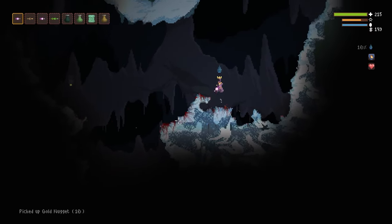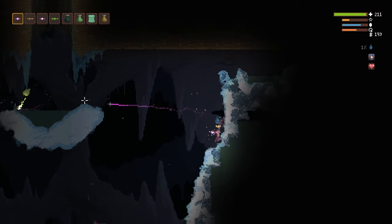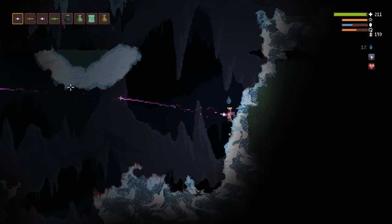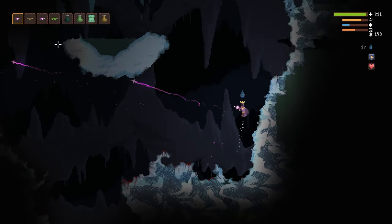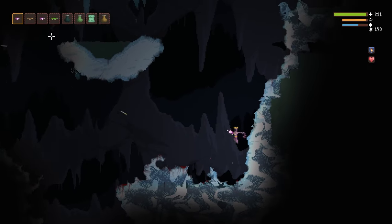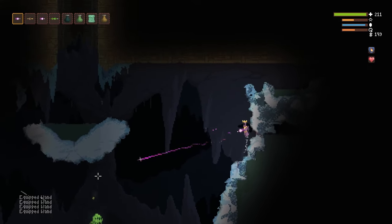Out of all those enemies you really need to be aware of the tank, which you can kind of see me fighting up here. It's going to take me a little while to take him out — he's very dangerous. He shoots that rapid-fire machine gun sort of pulse at you. Very difficult. Takes a lot of damage to take him down if you've only got a low-level wand. I usually like to drill up beneath them and try to blow them up from a distance, or find some cover like I do here and try to shoot at them.